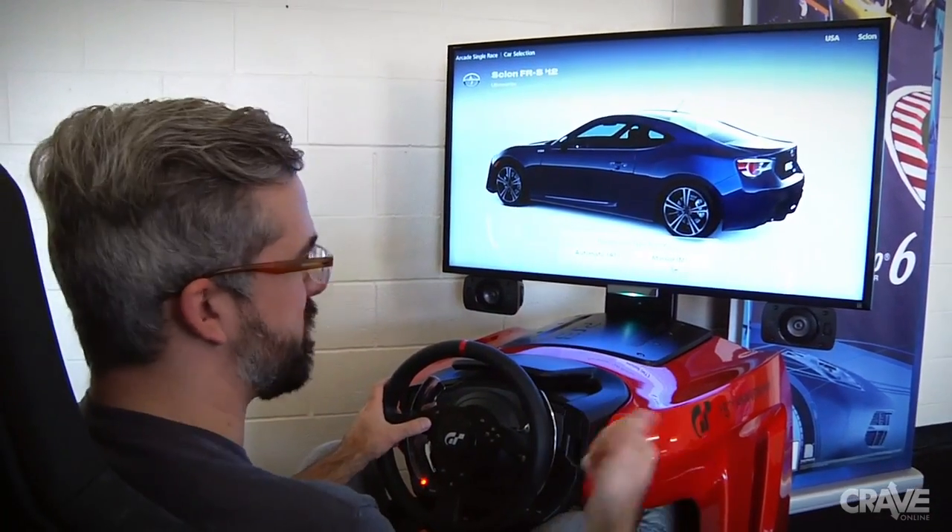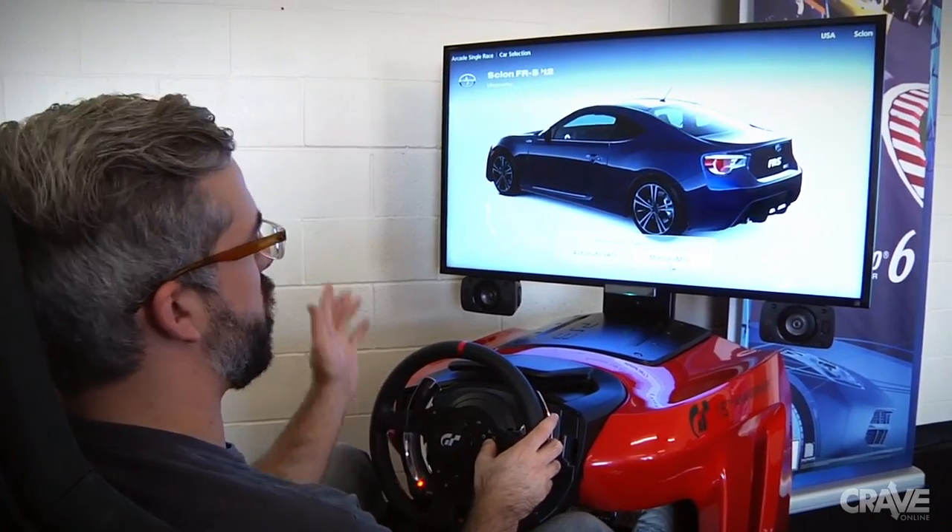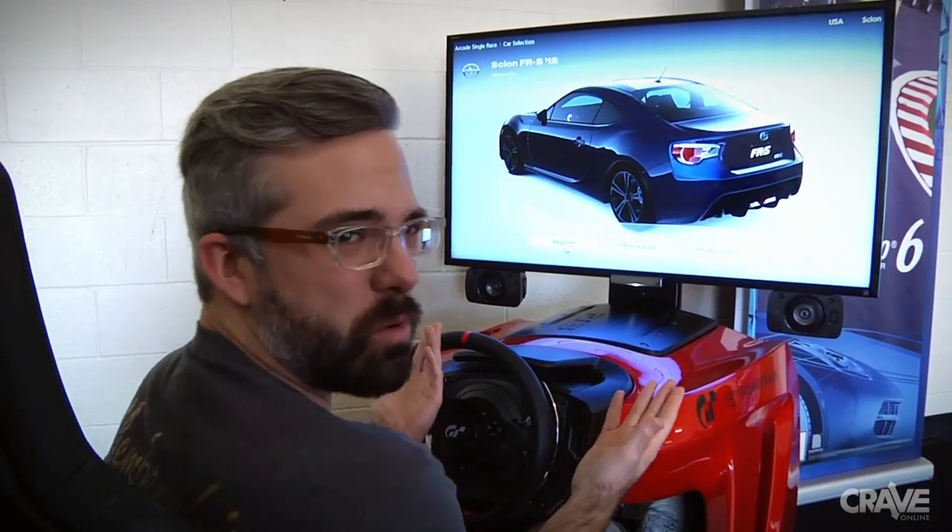Before I actually go out and drive the real Streets of Willow Springs, let's test it out on the game — the new Gran Turismo 6. I'm going to play the Streets of Willow Springs and get ready for the real thing. Let's do this. I'm going to get the FR-S, it's the real car I'm going to use, so I got to get used to that. And let's try manual transmission.